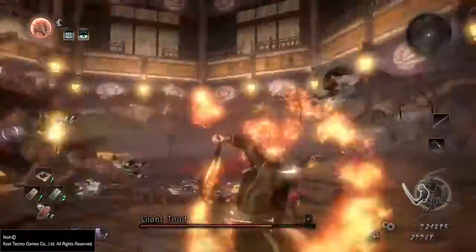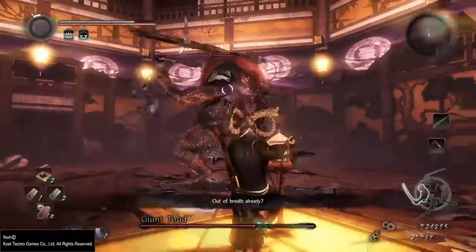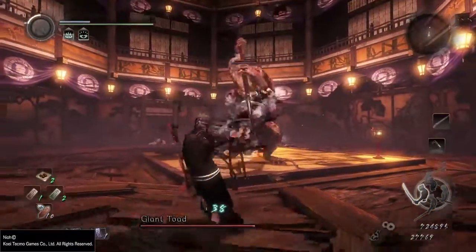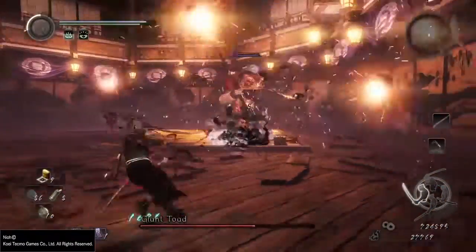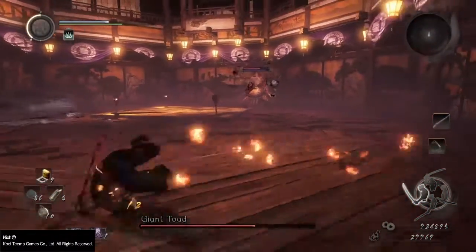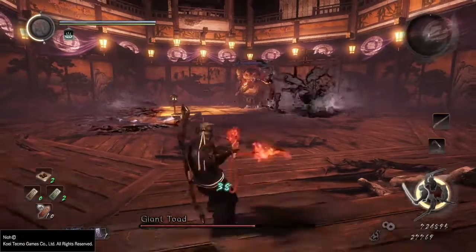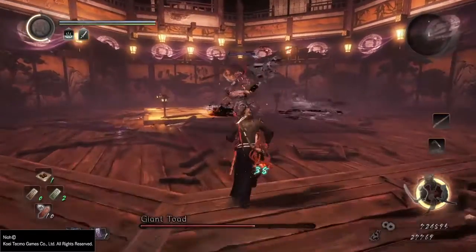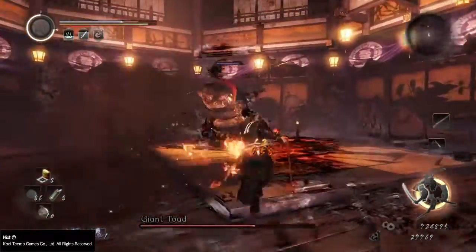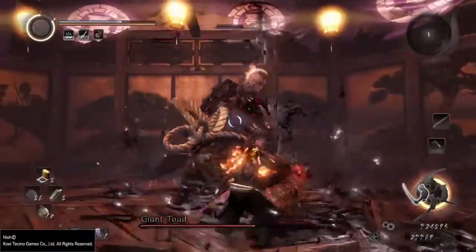I also really recommend using the omni magic slow talisman — I don't remember exactly what it's called, but it usually lasts about 15 seconds. I didn't get to use it in this attempt, but I did use it in my second encounter with this boss on a submission. I highly recommend picking this skill up as it's very effective on pretty much all the bosses.